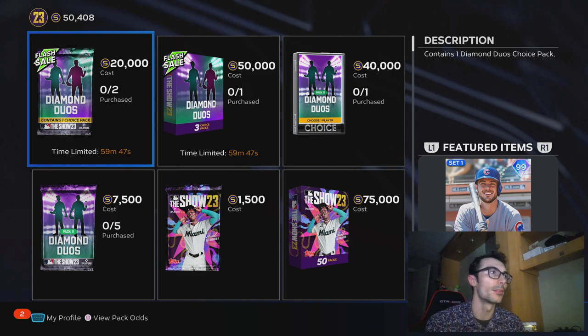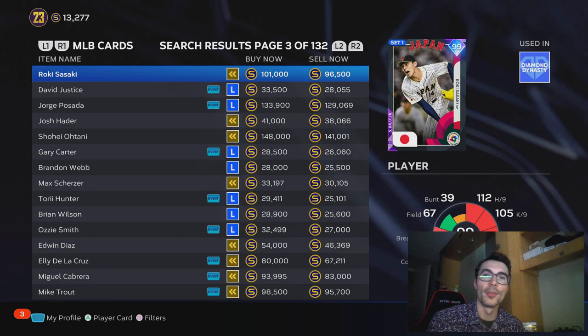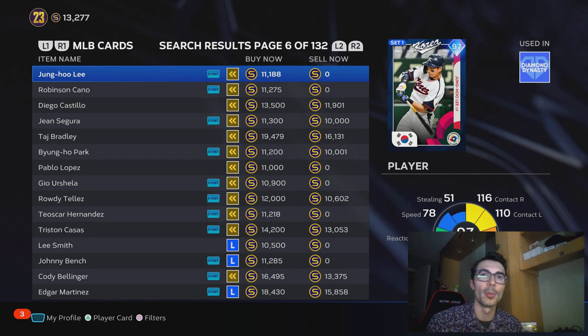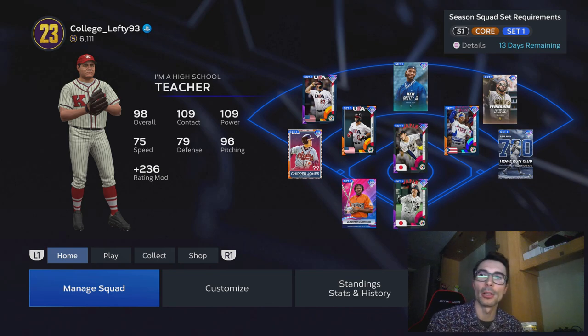Right now you can buy this Dynamic Duos bundle, but I would not really recommend buying these packs — I'd recommend buying the players featured in the packs instead. Let everybody else spend their stubs on the risk. You want to buy the players at the lowest cost possible, then flip them a few hours after the flash sale or over the weekend. These cards should start going back up to their pre-sale price over the next two or three days. If you look at the community marketplace as a whole, there are a lot of cards with great value. That's going to do it — I'm College Lefty, and I'm going to spend the next 30 minutes buying and selling as many cards as I can. Until next time, peace out.